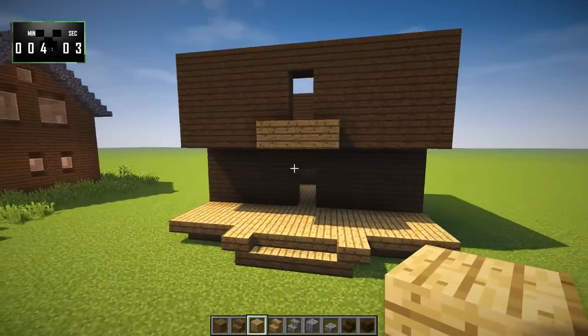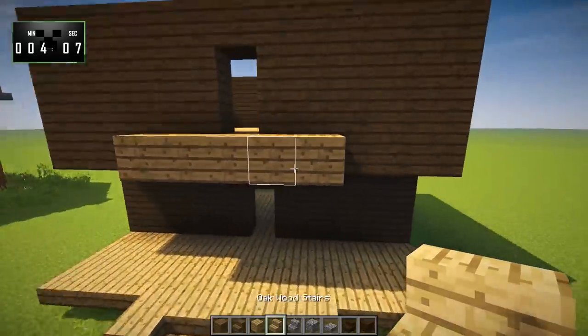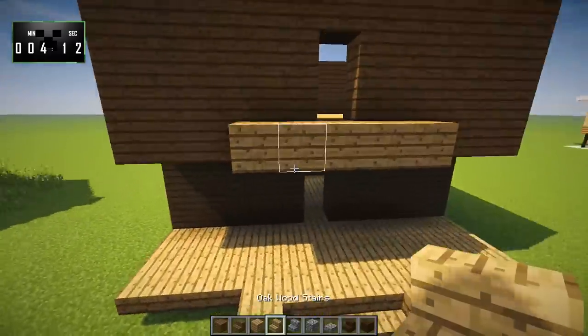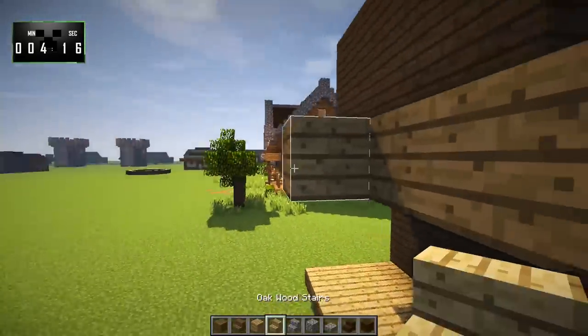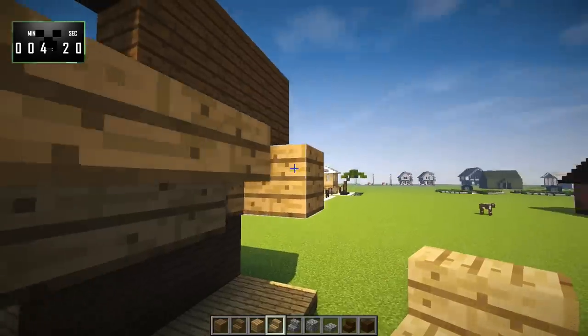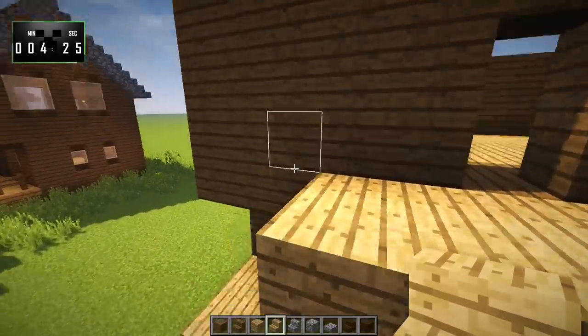Here we're going to go three, and then here we'll go another one. Right here we'll put another plank so it will line up with these two, and then here we're going to go upside down stairs — one, two, three — just like that. So that's what this little balcony will look like. And now we can get started on the roof, and the roof is the tricky bit.